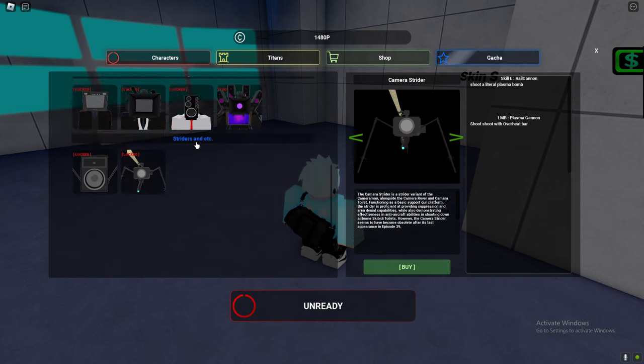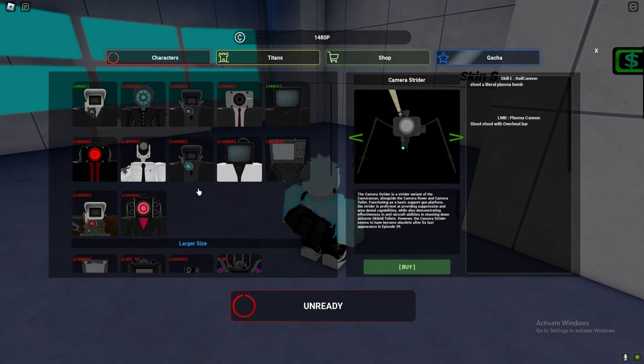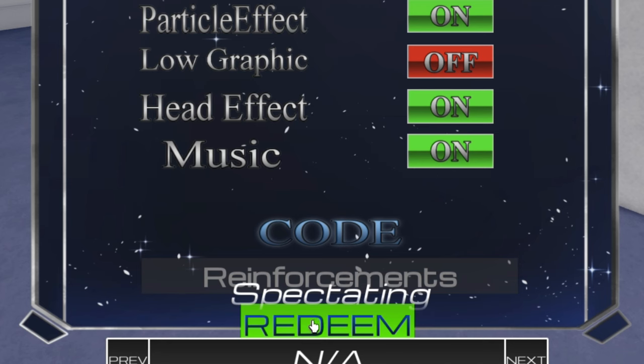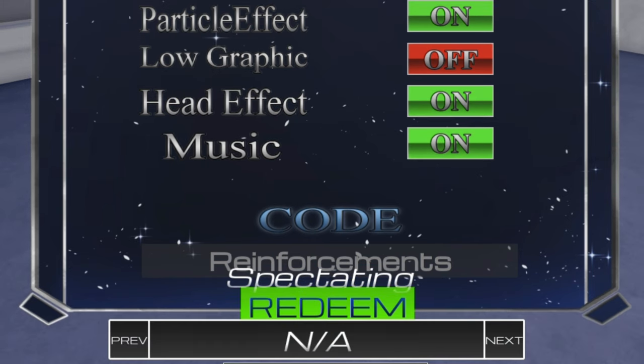It doesn't really say how much stuff is. You know what, let's just redeem the code. So we've actually got — reinforcement. Is it reinforcement? Redeem. I know it's kinda hard to see the code guys, but let's redeem the code. Yeah, it's reinforcement. Redeem the code — reinforcement. Collect, redeem. Yeah, the code did just work guys!